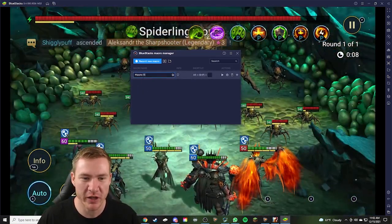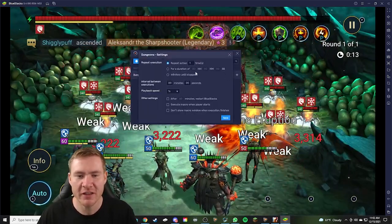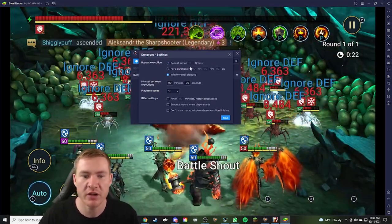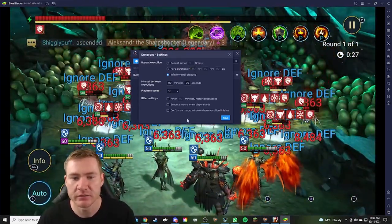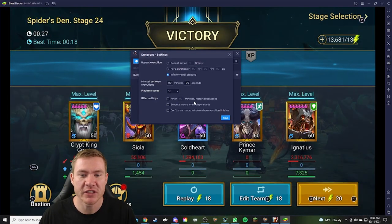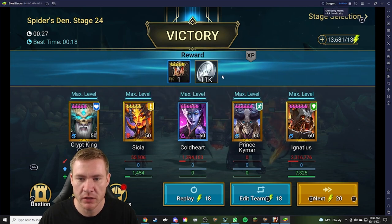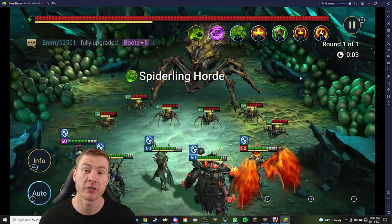Now you can come over here in this little window and rename it — we'll just call this one Dungeons. Then what you want to do is go into your settings. The only real setting you need to be concerned with is this one: repeat execution infinitely until stopped. The others, if you want to set a time limit or a turn limit on it, you can. I generally go infinitely until stopped and then stop it when I want. But if you wanted to just run it for four or five hours overnight and didn't want to use everything you had, that's fine. Now you can click Save and then click Play. When I click Play, you'll notice it's going to start up a run. And now it's running. I'll cut back to the end of this run and show you when it starts another run on its own.